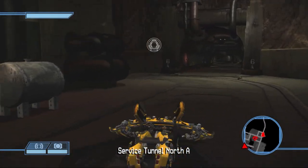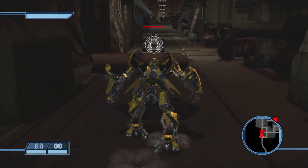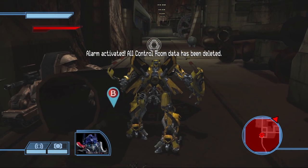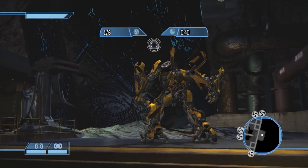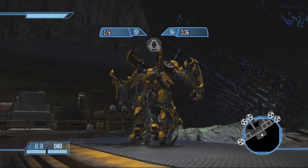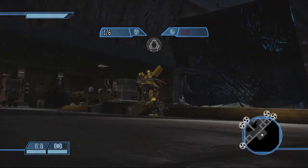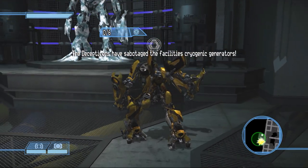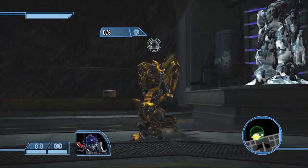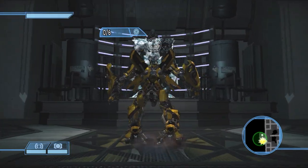Moving on to A3 Chapter 1, if you fail and let the security drones reach the alarm, you will get a bonus line from Optimus and an alarm blaring: 'We'll need to find another way.' Both subtle but neat additions. Moving ahead to A3 Chapter 2, there is another bonus line from Optimus should you take too long going after the next cooling fan: 'Destroy the cooling fans.' And closing off the level with Chapter 4, there is a bonus line from Optimus should you take too long destroying the clamps on the AllSpark: 'Shoot the box to release the AllSpark.' And if you wait around even longer than that, you will automatically fail because Megatron will kill you, giving you an unused cutscene.